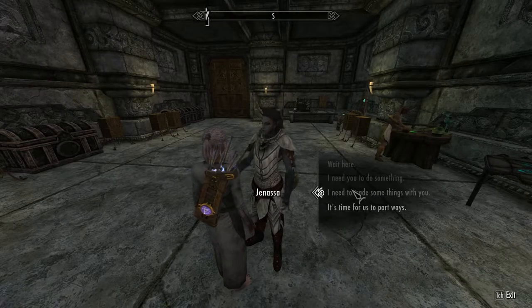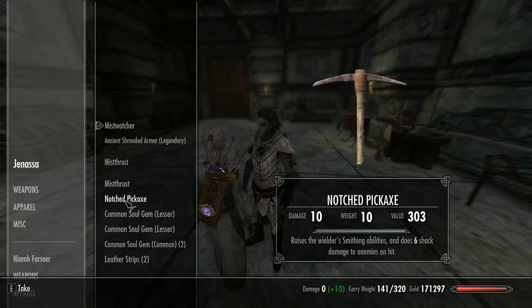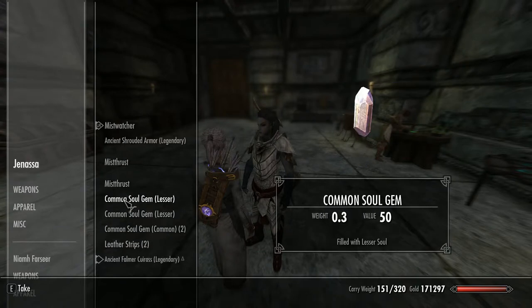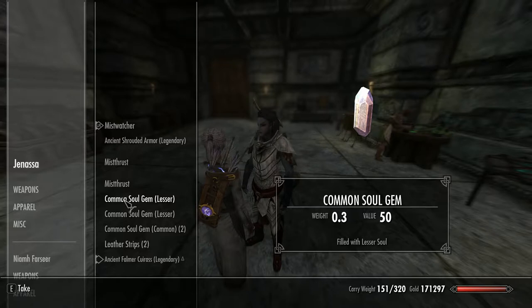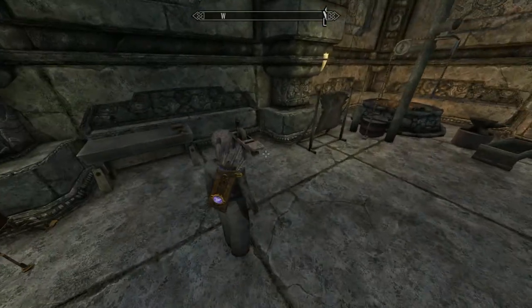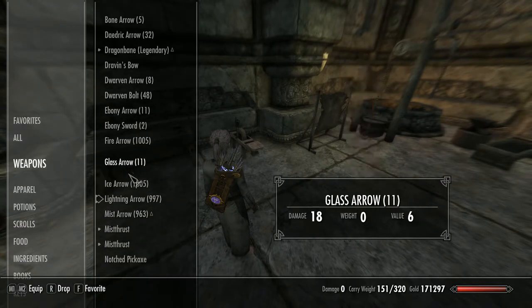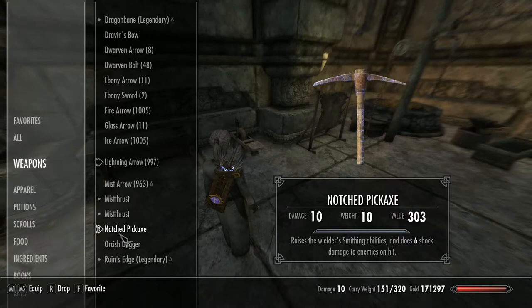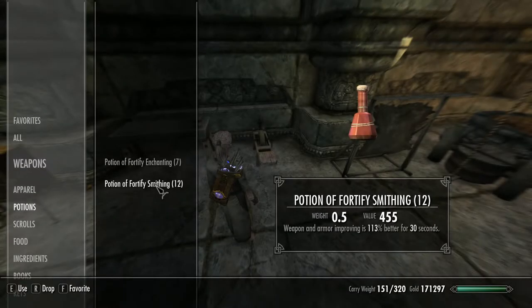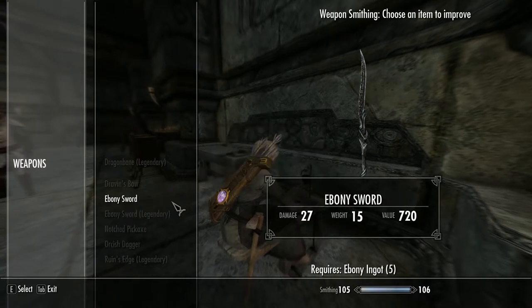Let's grab the Notched Pickaxe back off Jenassa — thank you very much. Let's hook up the Notched Pickaxe and glug down another potion. And let's see what this does — there you go: 138. That's 8 more.